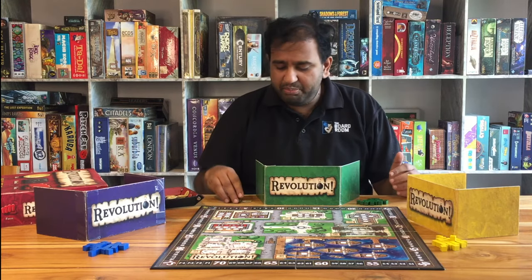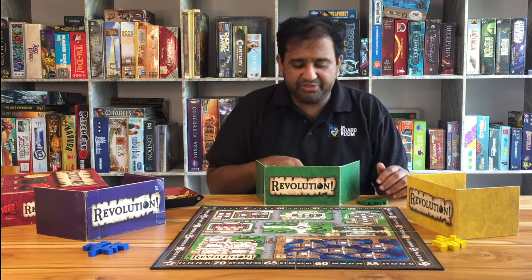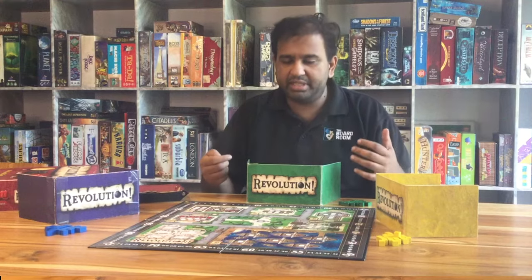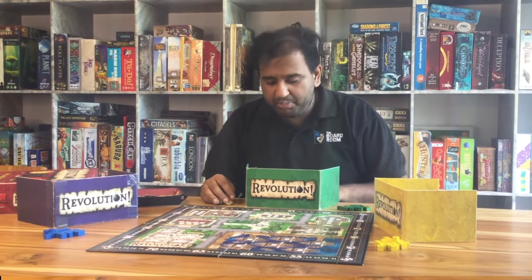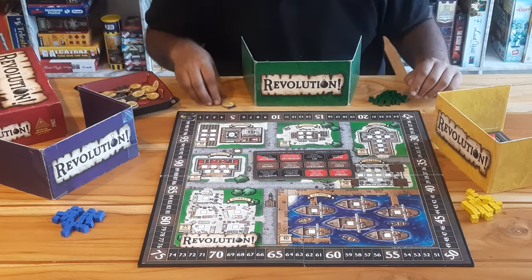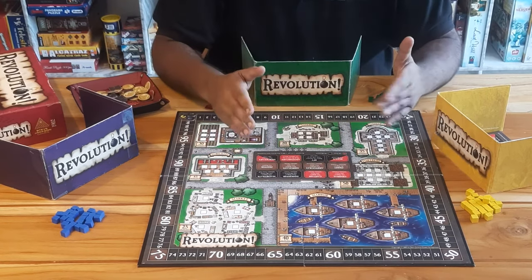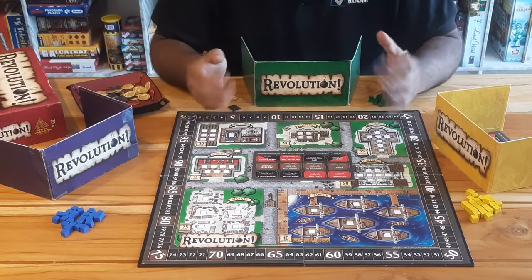The next phase is where the bulk of play happens — this is called the Bidding phase. In the Bidding phase, you take the resources you have and assign them to different people in the town to try to influence them and beat your rivals. You have three types of resources — force, blackmail, and gold — and there are 12 important people in the town that you're trying to influence.